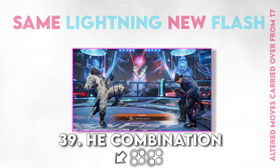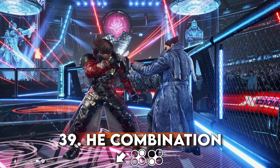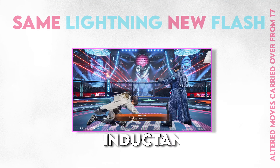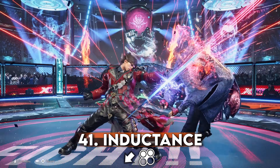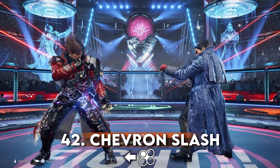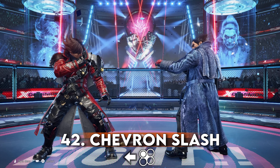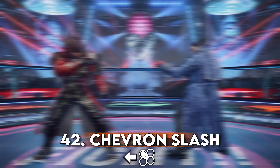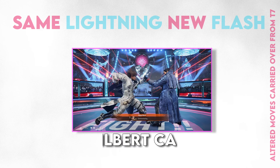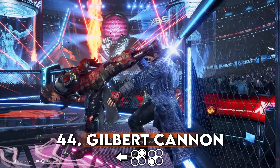HE Combo is now a tailspin attack on an aerial opponent, raw crushes as well, and you can still charge it up. Inductance no longer launches on counter hit — which sucks. Chevron Slash does not knock down on counter hit. Lars in Tekken 8 is still susceptible to sidestepping as in 7, and no longer wall splats on counter hit. Gilbert Cannon has been allocated to a tornado move on an aerial opponent, and it still wall splats.